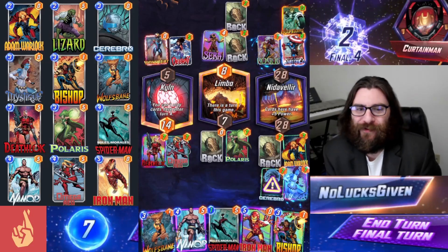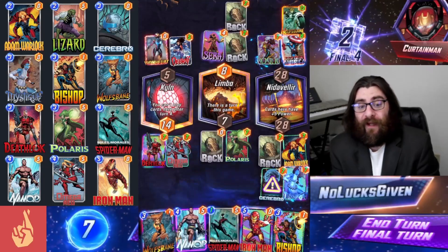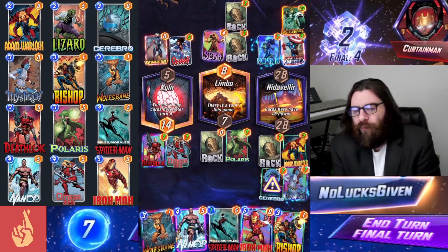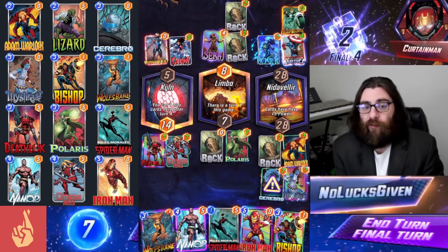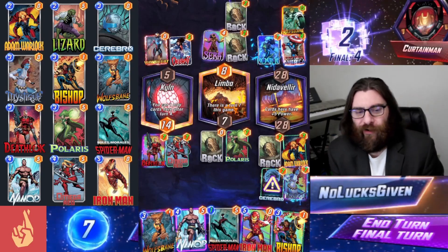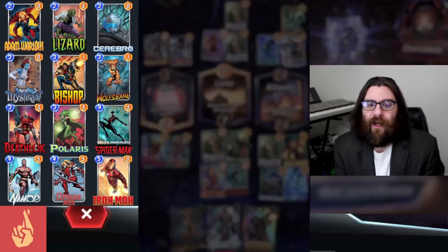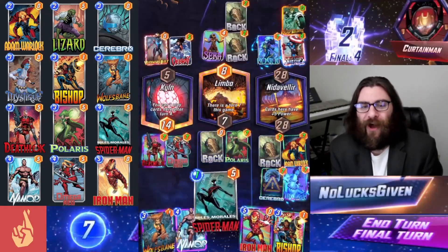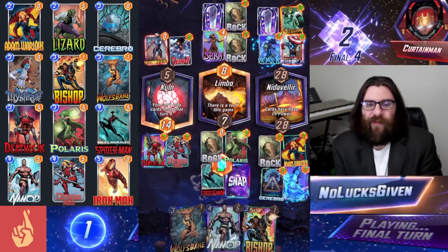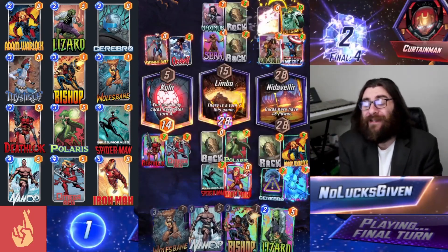We're definitely going to be losing Nidavelir now because we pulled out their rock and they can just put anything in that place — though we are making them at least have to play something in that location. Wolfsbane could work here; we could just go Wolfsbane Namor, but I probably want to play Iron Man — that's probably the most power. Iron Man's going to count for 14, whereas all of my other cards are just going to add 7. I do some math to see if there's some weird corner case where I'd actually want to Wolfsbane after playing Iron Man, but I realize I don't even have the energy for it and it is worse. So I'm just going to throw down Miles Morales and Iron Man, in that order because it's slightly better against Leader.